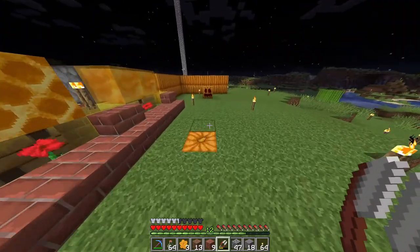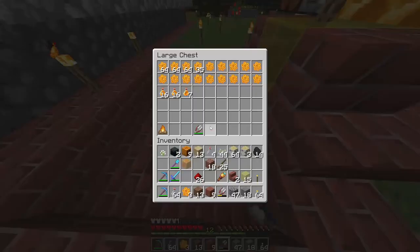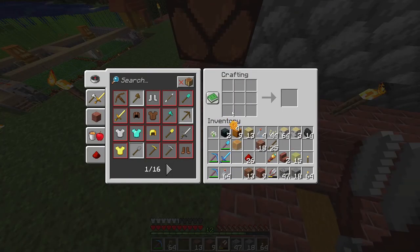That's what I put up here. As for honeycomb blocks, it's basically the exact same recipe — grab four honeycombs, go to the crafting table, and you get a honeycomb block.